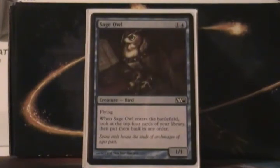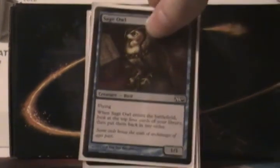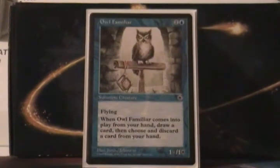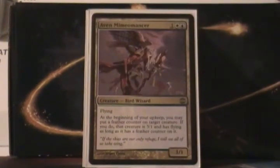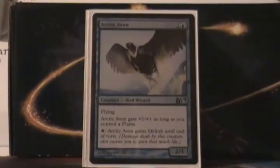Sage Owl is a 2 mana, 1/1 Flying — just look at the top 4 cards of your library and put them back in any order. You're All Familiar at 2 mana, 1/1 Flying — you can draw a card, discard a card. Even my Evo Momancer — he's a 3 mana, 3/1. At the beginning of your upkeep, put a Feather Counter on a thing, and then it'll become a 3/1 Flying thing. But we're putting Feather Counters on Kangi — that's what he's here for. It's going to be a beautiful game if that happens.